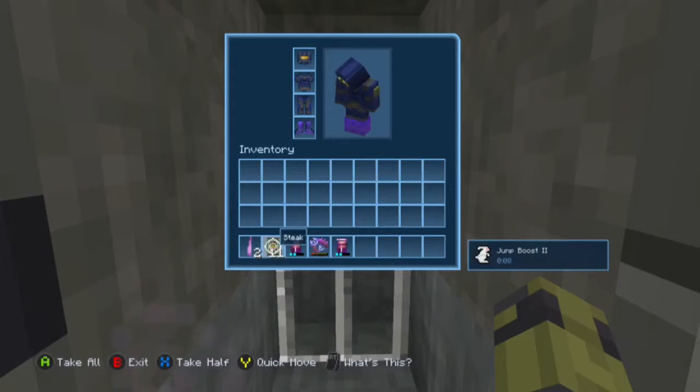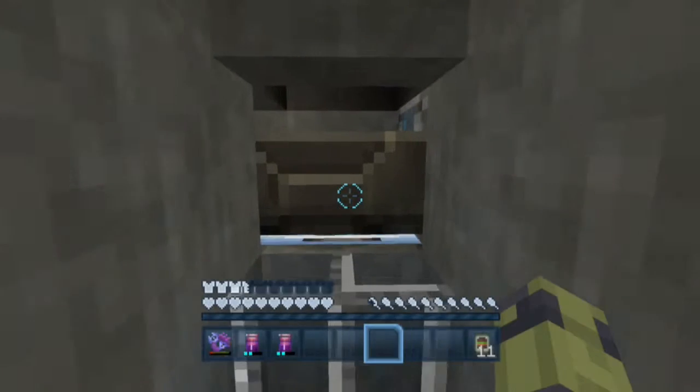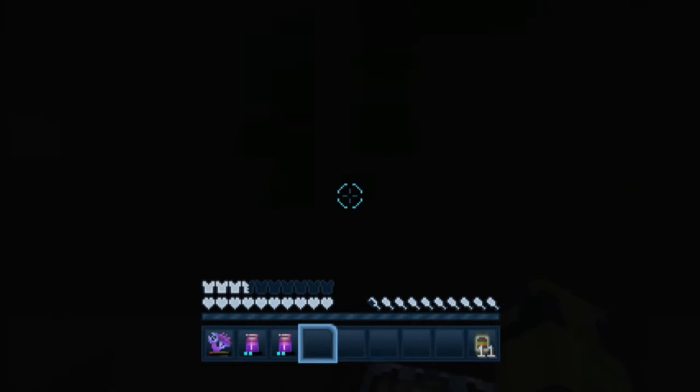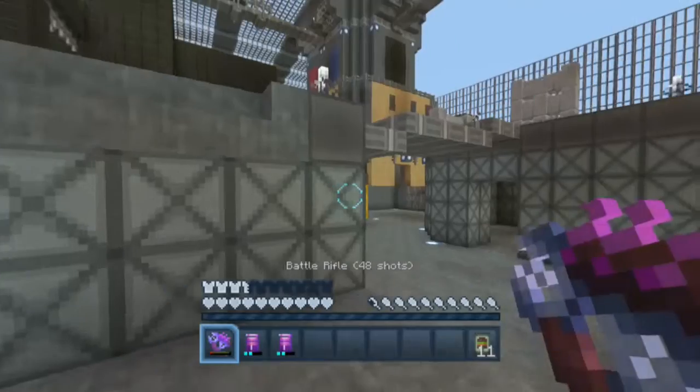Then everyone should get their gear. I tend to organize my gear as such — force of habit. And then you just get in the mine cart. You'll be brought into the map, you'll pop into the map, and from here you're good to go. You can play.